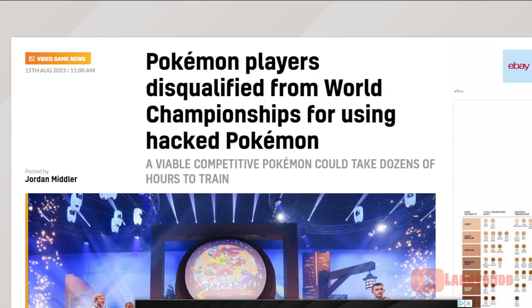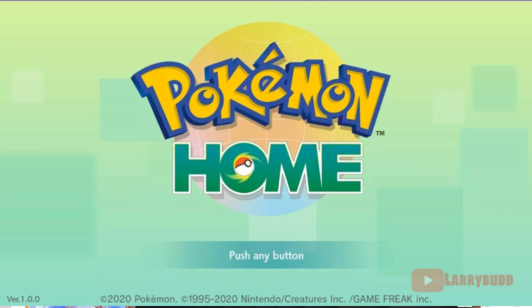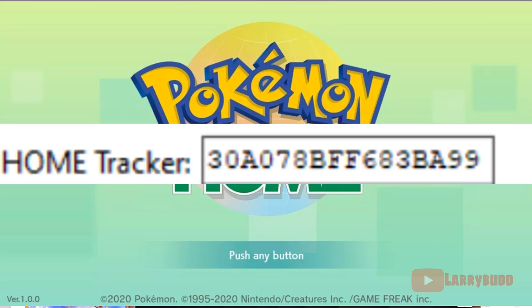How's it going y'all? Today as promised we're going to talk about home trackers. Unless you've been living under a rock, you're aware that at the VGC World Championships in Japan this year, a lot of players got disqualified for having hacked Pokemon. In my opinion, and the widely accepted opinion, I'm going to show you how these players basically got disqualified for having invalid home data. Whenever you put a Pokemon into Pokemon Home, it is assigned a home tracker — a unique number assigned to that Pokemon that basically tells where it came from.